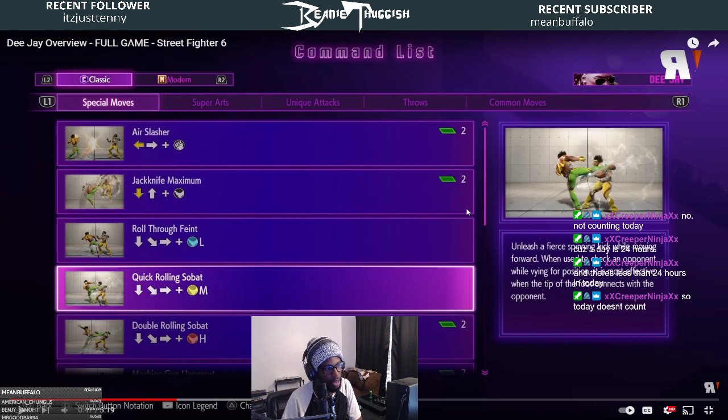His life packs have feints and rolling sobat. Quick Rolling Sobat is light kick — it knocks down. Double Rolling Sobat is heavy and keeps him standing, probably plus for a mix-up. Those are now quarter circles. Machine Gun Upper is also a quarter circle, which means in old games where you couldn't end combos with Rolling Sobat or Machine Gun Uppercut, now you can because you don't need charge. These are going to be really good if DJ has a single target combo that is special cancelable. I know for sure he has one that combos into super.